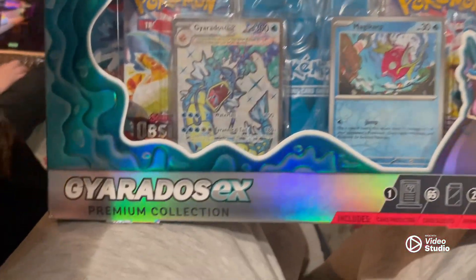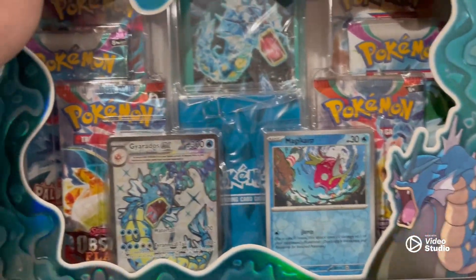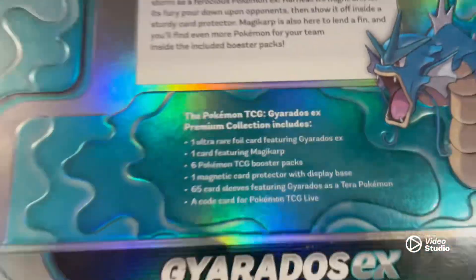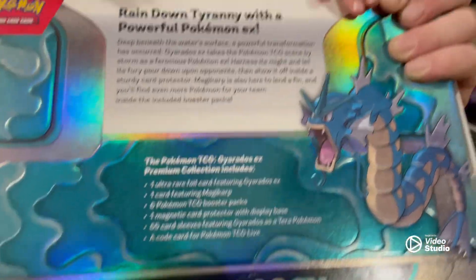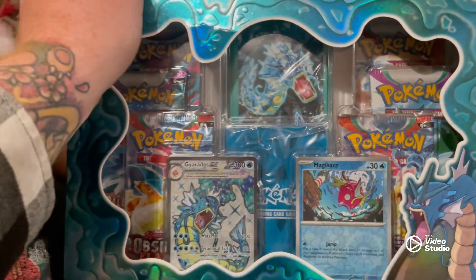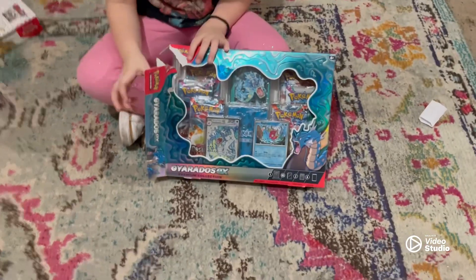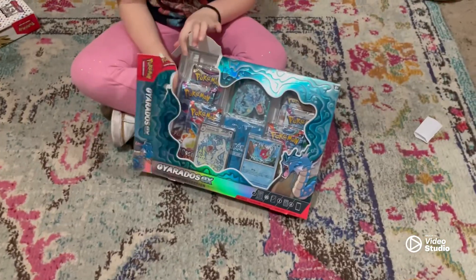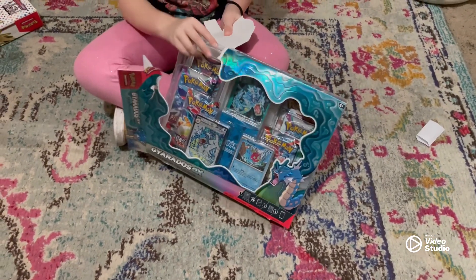Hey, what's up guys, we're back with another opening. We got a Gyarados EX premium collection — Iris is going to open this. This is what it comes with, a nice little box. All right, we're going to get this opened up. We'll be right back. All right, we're back, got it opened up so she's going to start taking everything out.